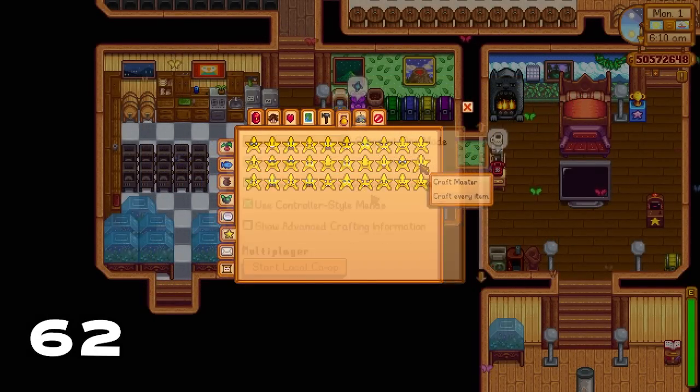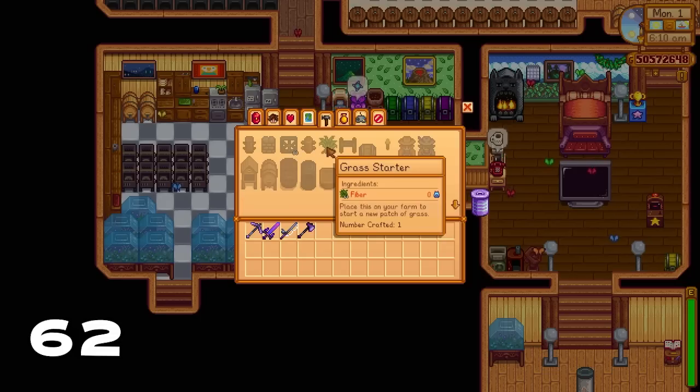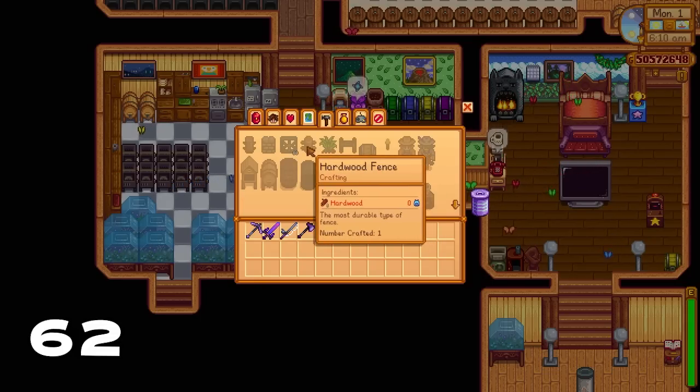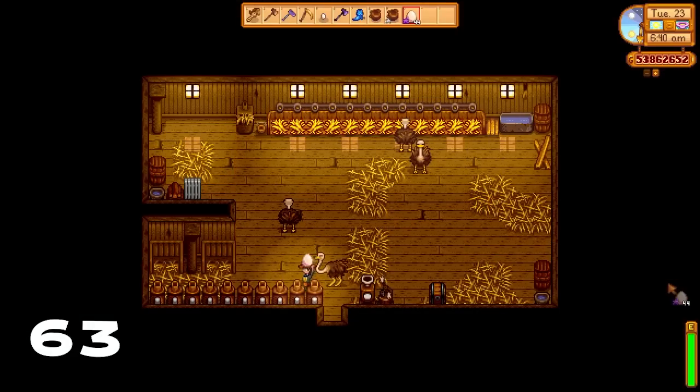Let's talk about the Craft Master achievement — craft every item in the game. An easy way to do this is to select the option 'show advanced crafting information.' This will tell you how many times you've crafted an item in your inventory, making it very easy to focus on the items you still need to craft.